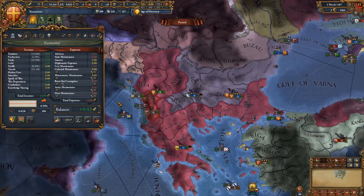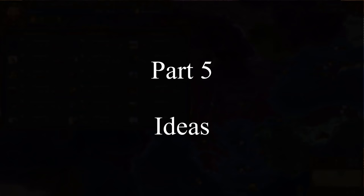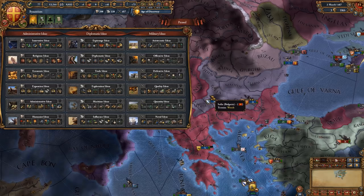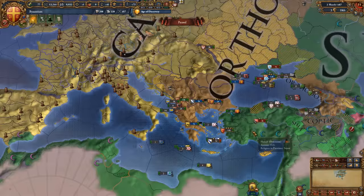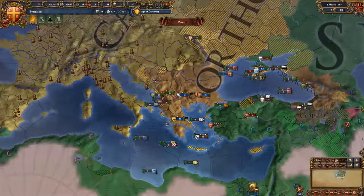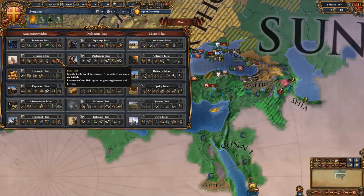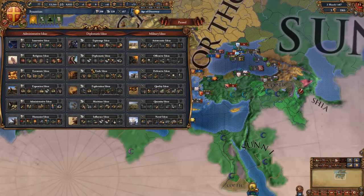Idea-wise, I strongly recommend going for quantity ideas first, since you will have extra military power points that you can quickly invest in. Religious should be your second idea group, because you'll be the only Orthodox nation in this area — meaning expanding into Catholic, Sunni, Shia, and Coptic lands is going to be a piece of cake with the special Deus Vult 75 aggressive expansion CB later on. Also go for trade ideas, influence ideas if you're struggling with a lot of vassals or personal union members, diplomatic ideas later on, and then economic and quality ideas.